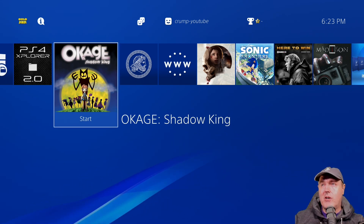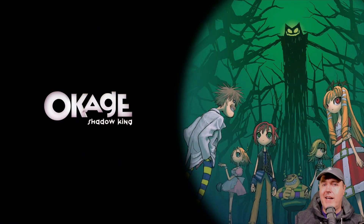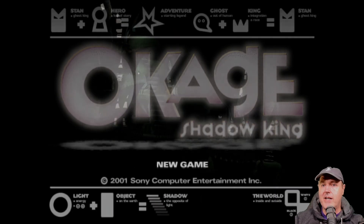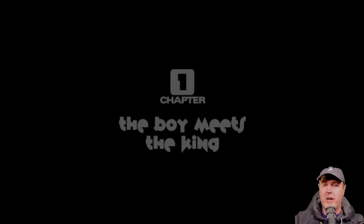Go ahead and acquire the Okage Shadow King fake package and install it on your PlayStation 4. Once you have it installed, go ahead and press the Start button and the game will load. We're going to create a new game because we need to create our save game. Go ahead and add in your name and press OK — the name doesn't matter at all, use whatever you would like.